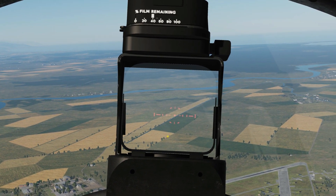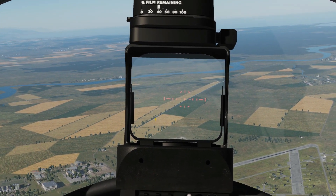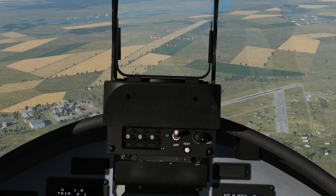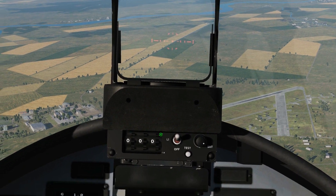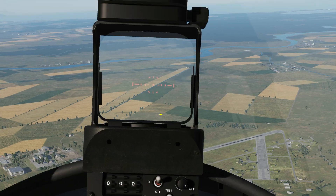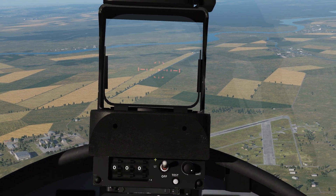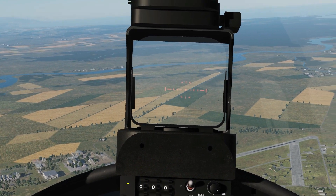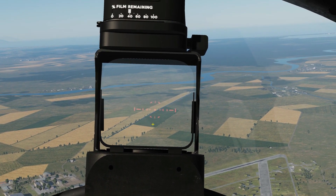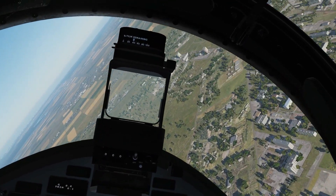There are two ways of compensating for that lead. Either we use the mil-dot theory, or we use a depression table — which, for the same reason as the guns, we don't have at the moment. The depression table would mean diving at a certain angle, a certain speed, releasing at a certain altitude above the target, giving us a depression value in mils. We'd use these wheels to set the depression in hundreds, tens and singles of mils, moving the pipper down to force us to aim above the target. Without depression tables we leave the pipper at zero mils depression and add whatever dip we estimate by eye.